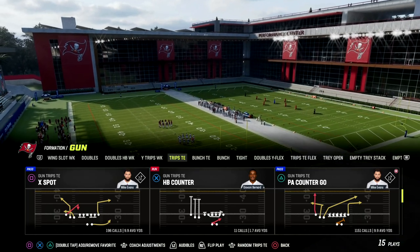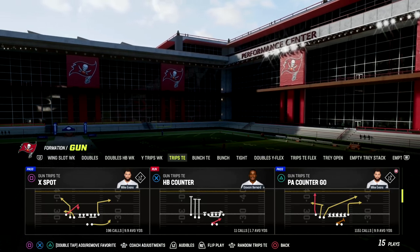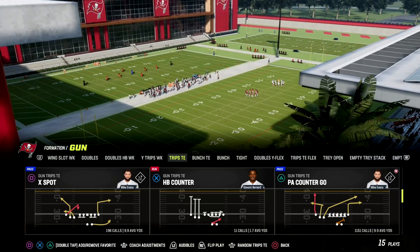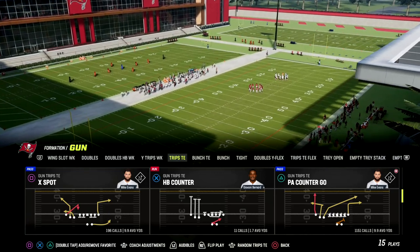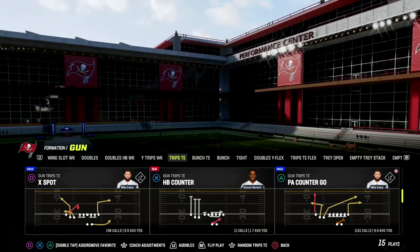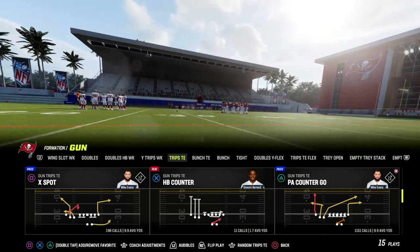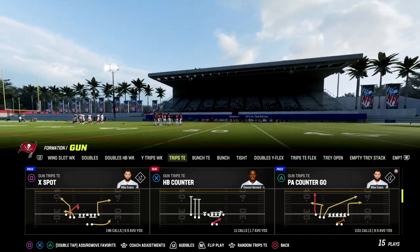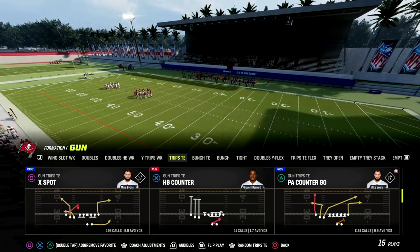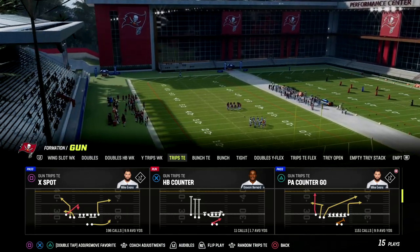Today we're going to show you how to beat man and zone with this play. If you want to get my full Trips Tied In Offensive e-book, I've done Trips Tied In e-books out of the Patriots Playbook as well as out of Detroit. You can get access to all of those e-books in our Patreon. For just $10, you'll be able to get access to our Trips e-book, our Bunch e-book, our Bunch Tied In e-book, our Tight e-book - a library of about 17 offensive and defensive e-books. If you want to sign up, head down to the description below and click the link.